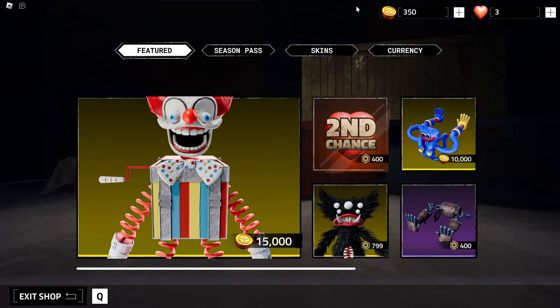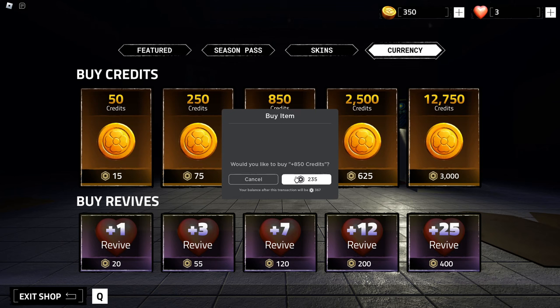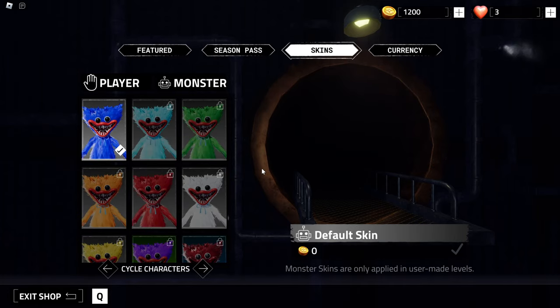15,000 Poppy Coins just for this Clown BoxyBoo skin. That is, of course, way too much. But I'm going to go buy some more Robux — we already have enough Robux, so let's just use it. In the skins, you got the different player skins and of course the monster skins.